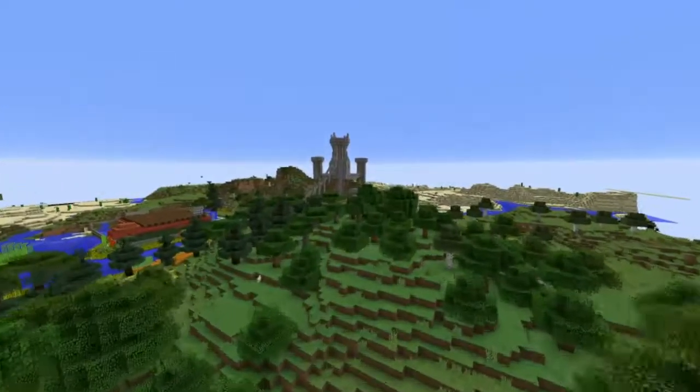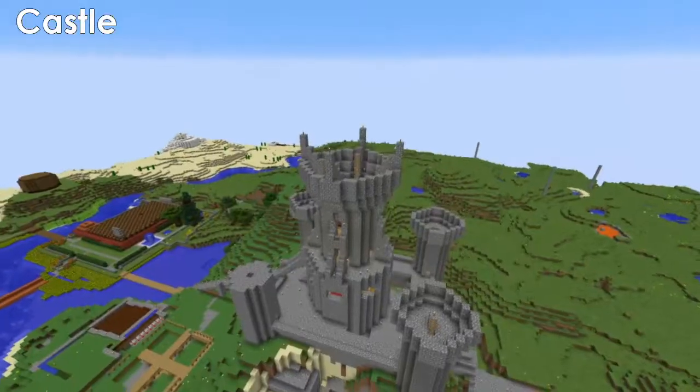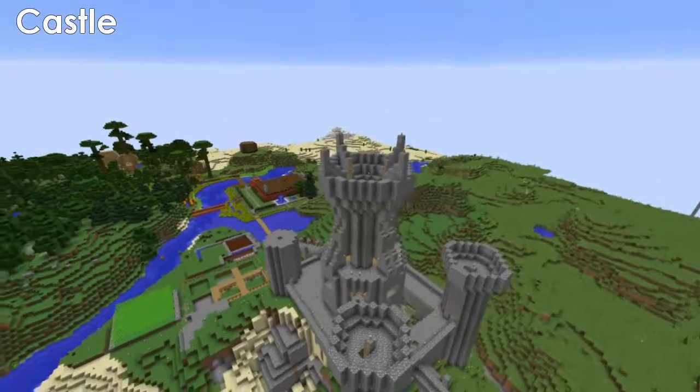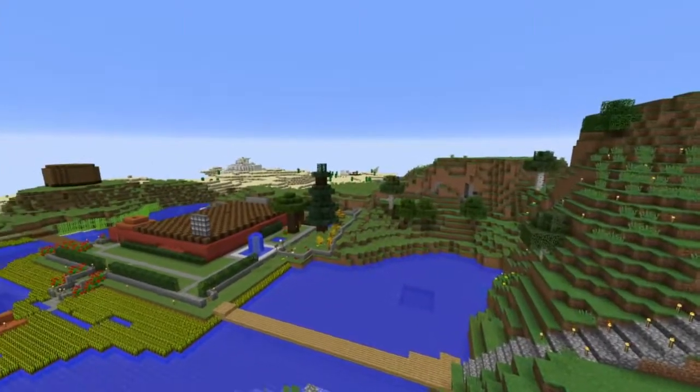Next up we've got the very first thing I made when I arrived at this server: Castle. Built from the finest cobblestone, Castle was built to serve as my starting headquarters. It even attracted a few neighbors, like this guy.